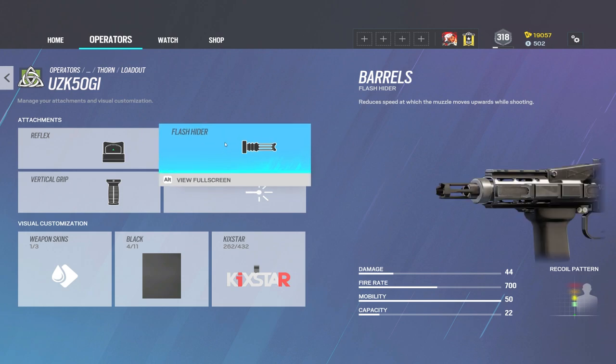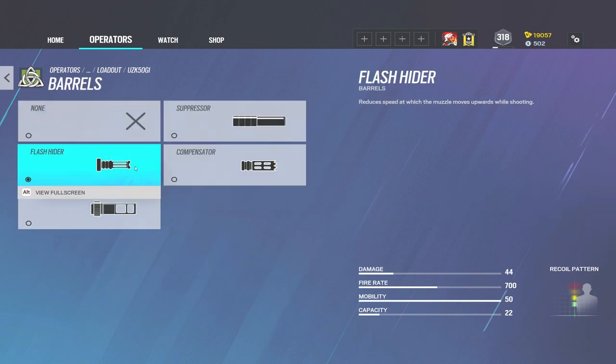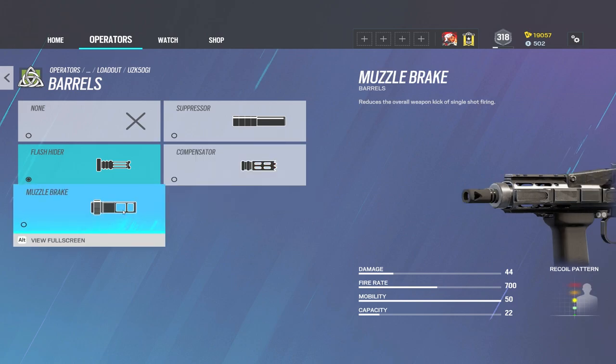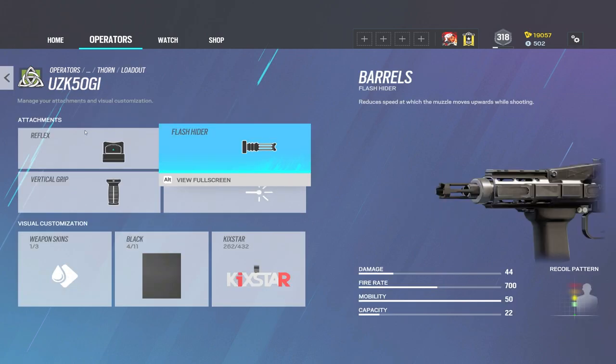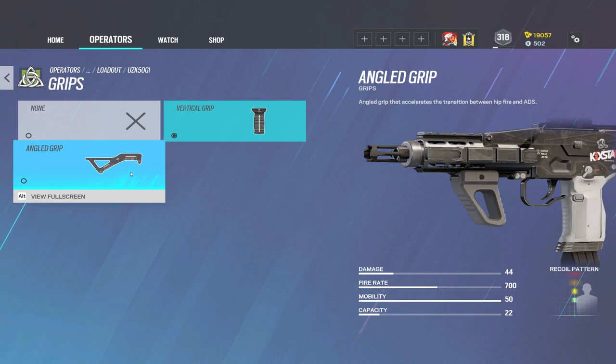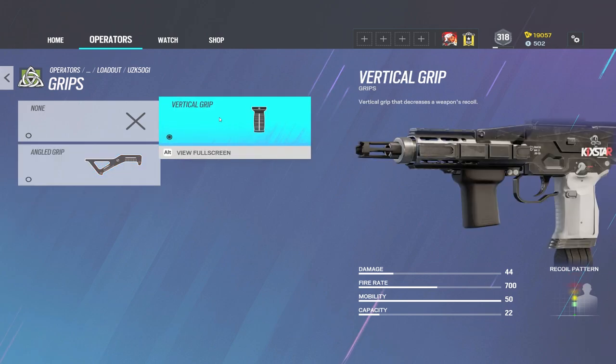I run a flash hider because that's king in Siege. If you run a compensator, it's going to be more recoil, and muzzle break is just for single shot. So I like to run a flash hider. And y'all know I'm Mr. I-can't-control-that-recoil, so vertical grip is for me. She has an angle grip as an option, which wouldn't be a bad idea, but just because I'm recoil-challenged, I run a vertical grip.